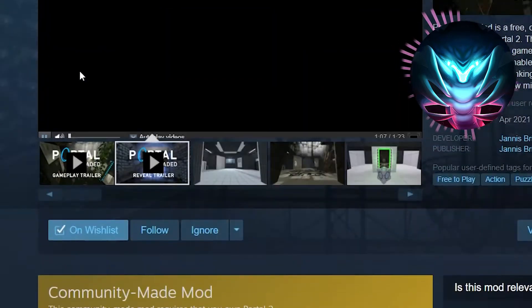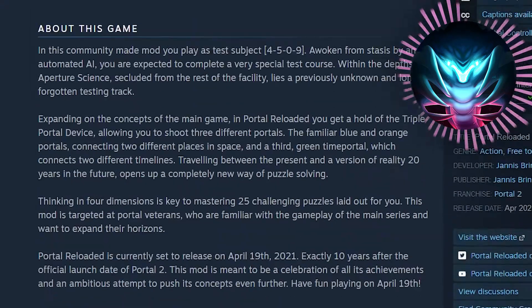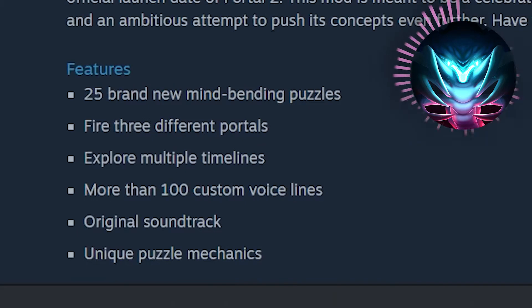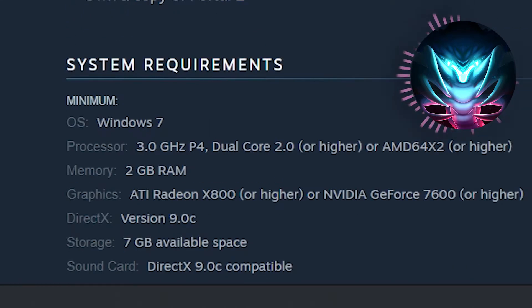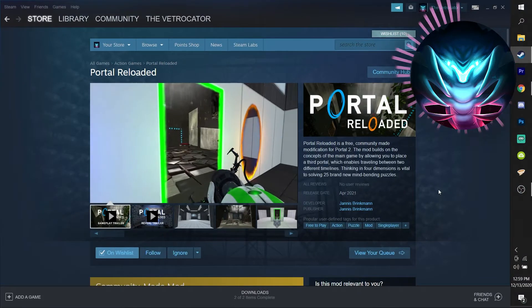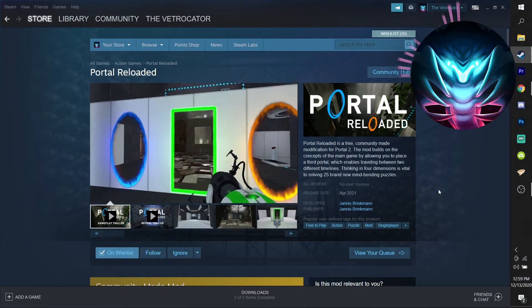The really cool thing about the release date is that it's exactly 10 years after the release of Portal 2 — releasing on April 19th of next year. This mod is meant to be a celebration of all of its achievements. The features include 25 brand new mind-bending puzzles, firing three different portals, exploring multiple timelines, more than 100 custom voice lines, an original soundtrack, and unique puzzle mechanics. The only requirement is to own a copy of Portal 2. I'd really appreciate you guys going and wishlisting it on Steam to support the creator.